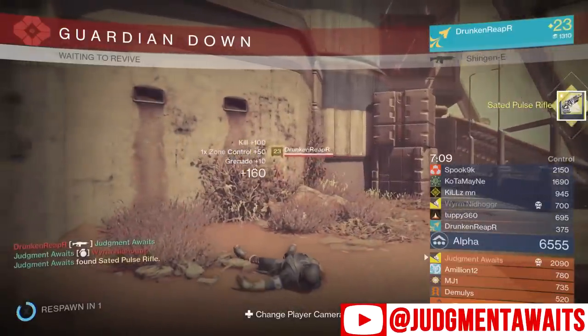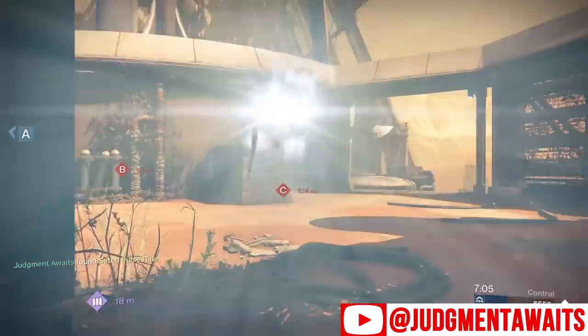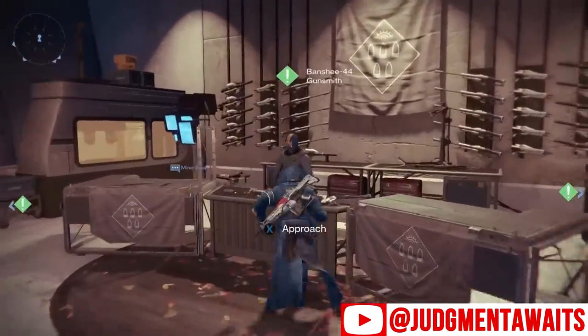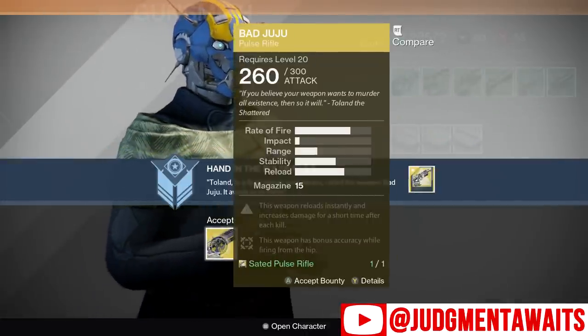If you're averaging in the 20s, it's probably going to take you 10 or less games. After you do that, it's pretty much done. You're going to go back to the Weaponsmith and he's going to give it to you. There it is — Bad Juju.